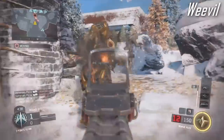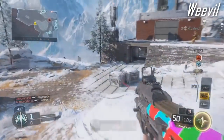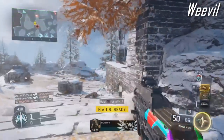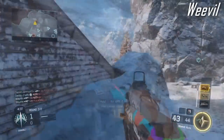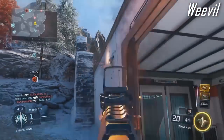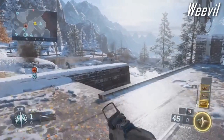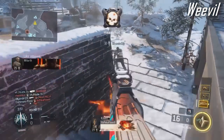At number 9, you guys voted for the Weevil submachine gun. This is a bit like this game's version of a P90 — high fire rate, relatively low damage, and a decent range for an SMG. You're never going to beat the CoD4 P90, let me know your favorite in the comments. This was a decent option, and we saw it shine in the first episode of Black Ops 3 Beast of the Week where a guy went on an absolute beastly streak using the Weevil.